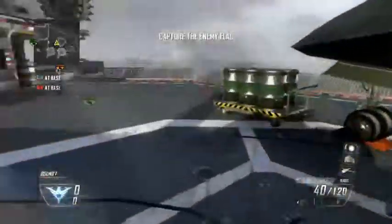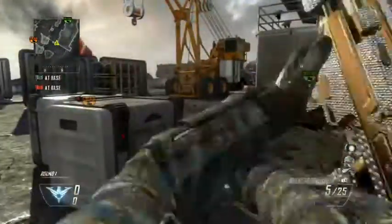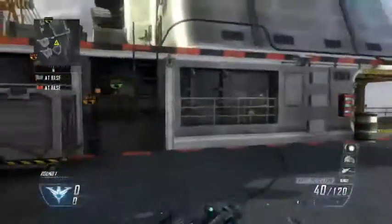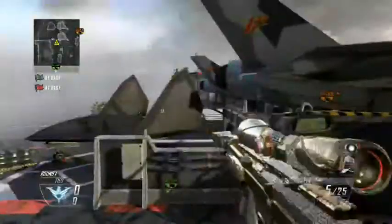So the way to do insta-swap, you just do triangle, shock charge, and triangle. So that's how you do shock charge, just like that.